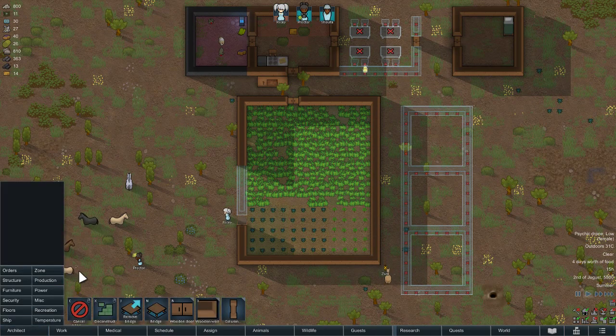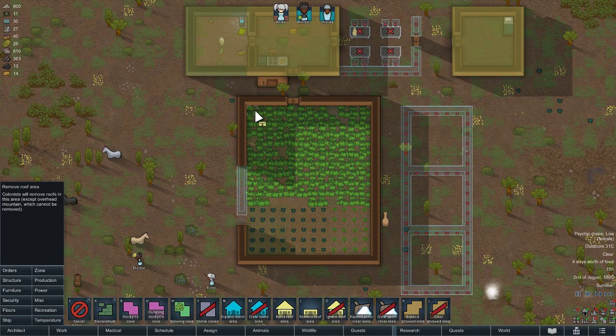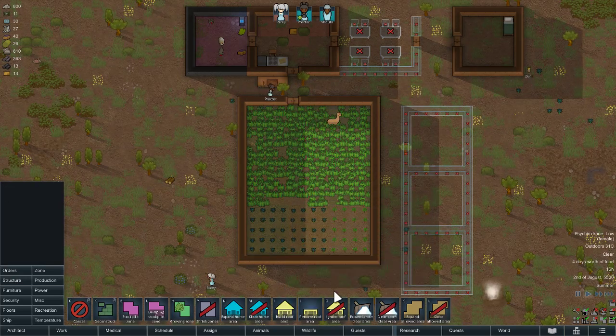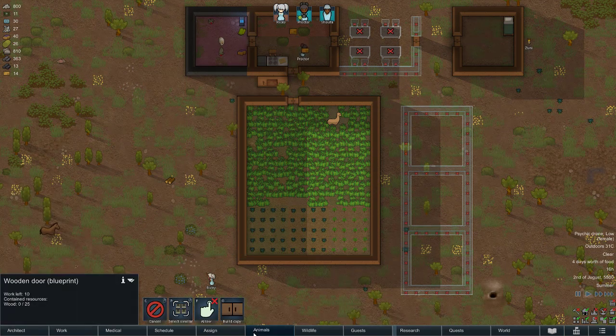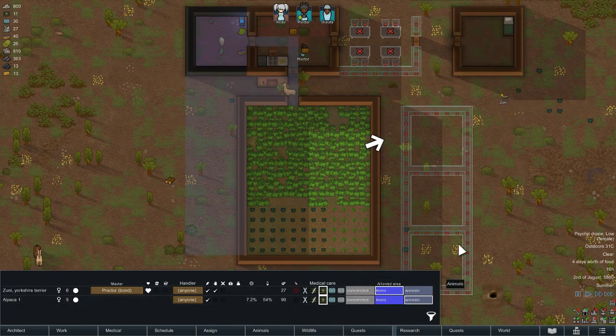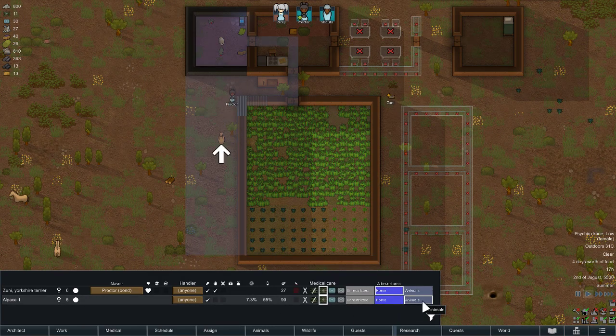I have to make sure to remove the roof area here. I don't want the animals to be in here either. I set up the animal room. But for the dog, he can go everywhere he wants, because he needs to go into the freezer to eat meals. For the alpaca, I only want him to be out here, away from the fields — he can go into the freezer to eat food. Vegetables.